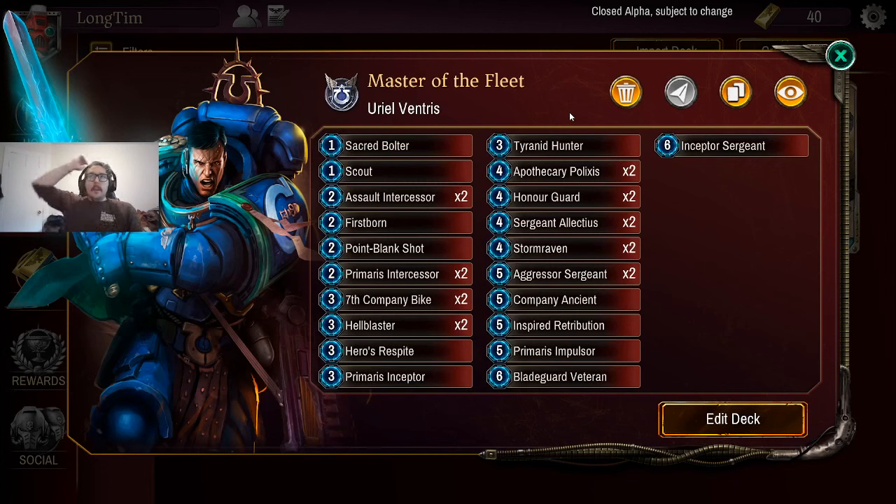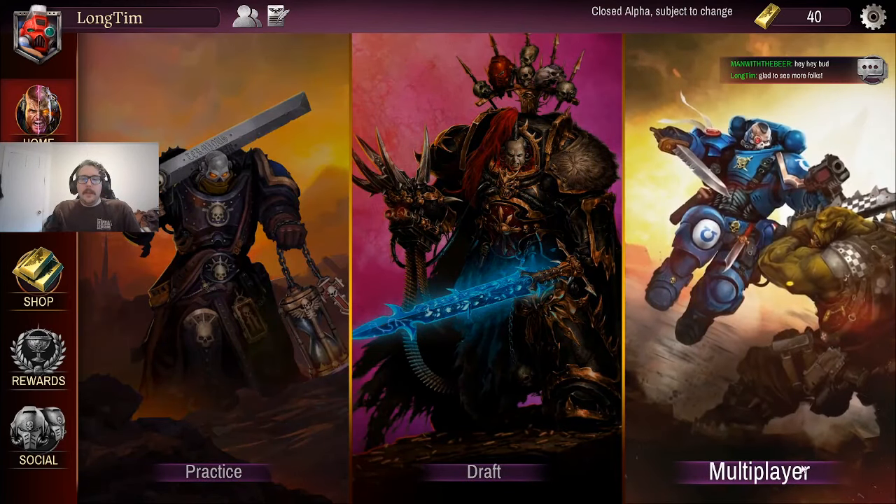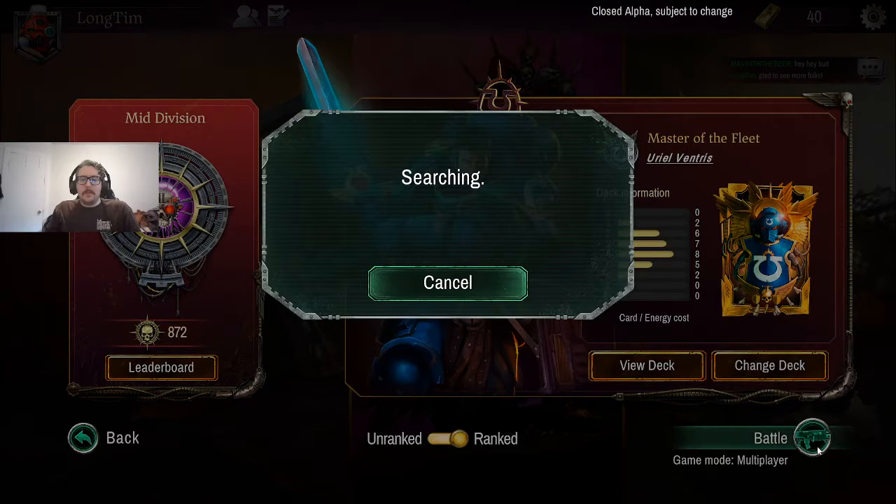I've found that when you start getting to 7, 8, 9 or 10 drops, which are some other slots we could have filled, I usually just have a bunch of cards in my hand anyway and I'm not playing them. I'd rather have our overall curve be lower. So that's where I ended up with this deck — let's run it on the ladder and see what happens.